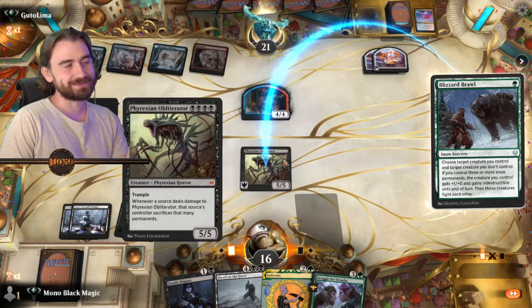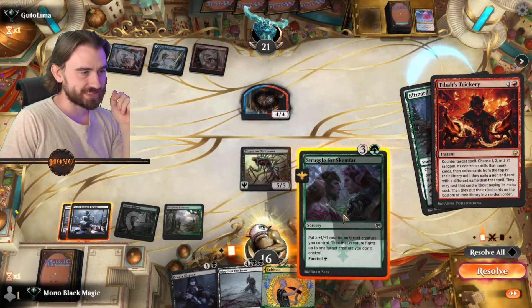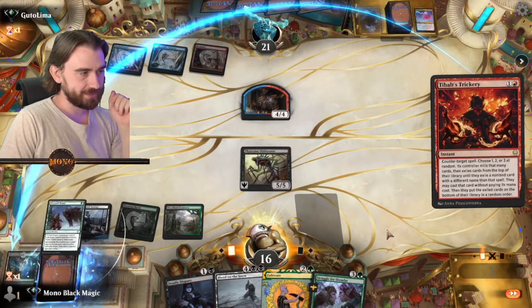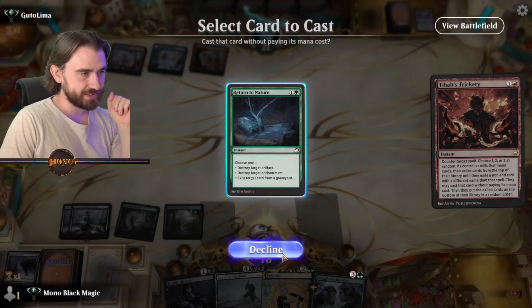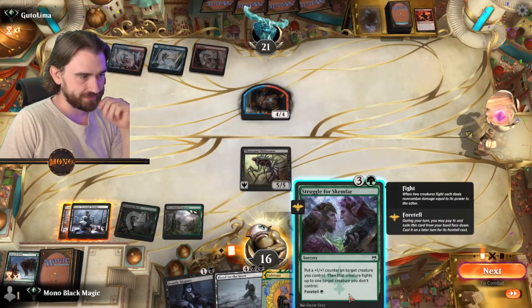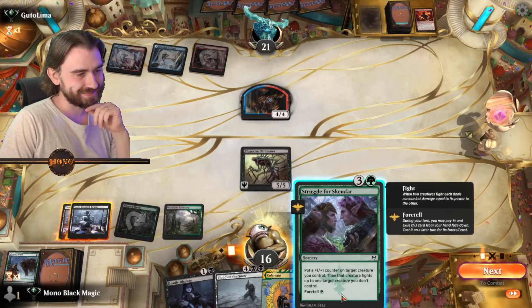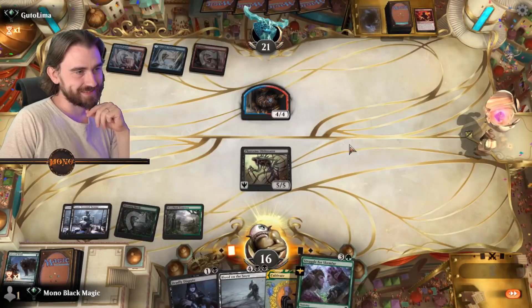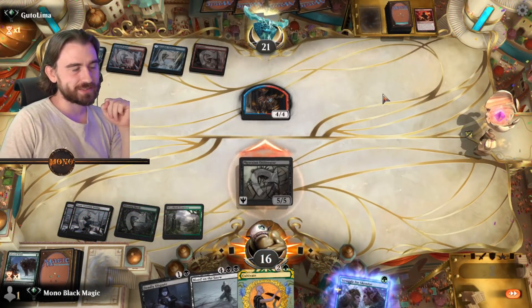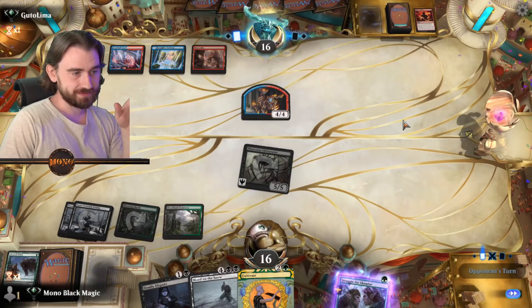You've seen the Phyrexian Obliterator go to Lima, you've seen it. No — in response to that we can't do it. Oh, we have Foretell — that's why. I was about to Foretell it, that would have been horrible. What are we going to cast? The Talent of Nature — I think we will decline that. And we're going to Struggle for Skemfar... oh, we can only Foretell it. If this is not a Foretell thing, why do we have this? Maybe he blocks. There's a chance, everybody, there is a chance.